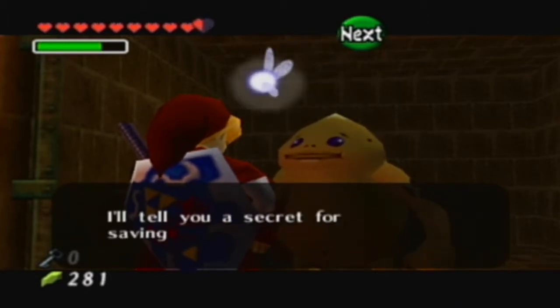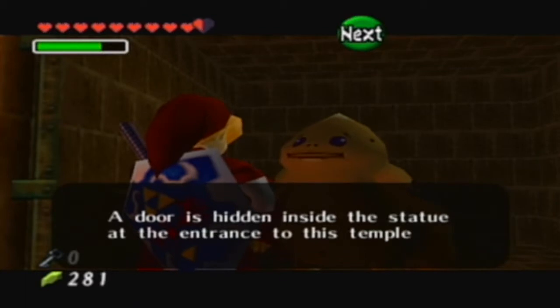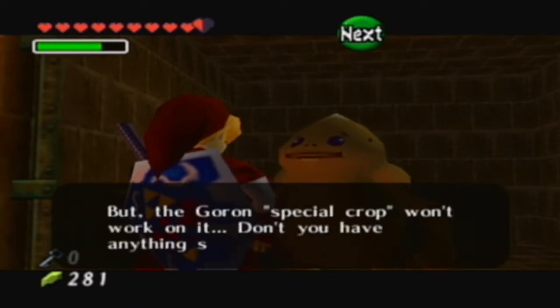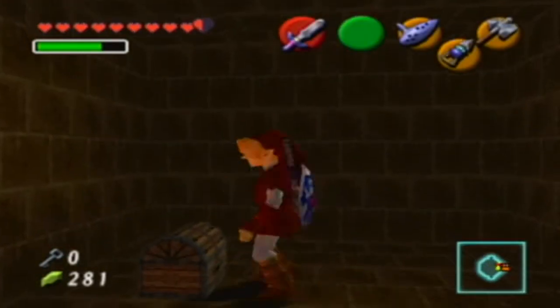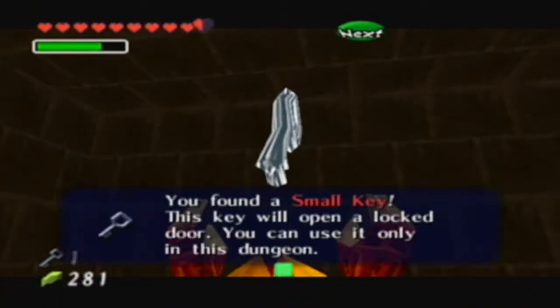The Goron says: 'If you release me, I'm free to go. I'll tell you a secret for saving me. A door is hidden inside the statue at the entrance to this temple, but the Goron's special crop won't work on it. Don't you have anything stronger?' Well, we probably do now. So we get yet another small key.